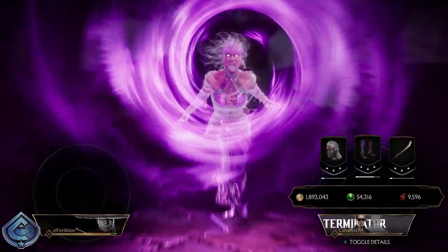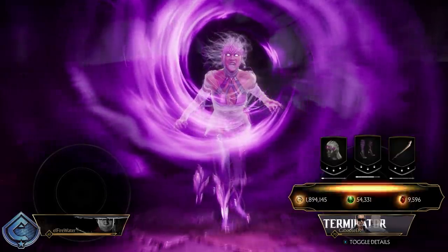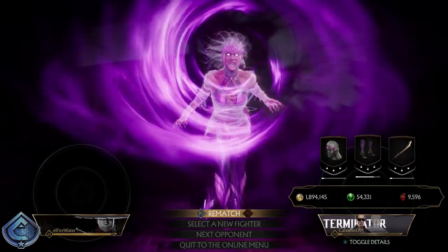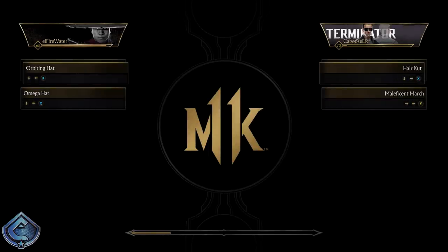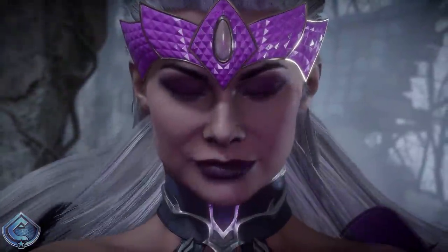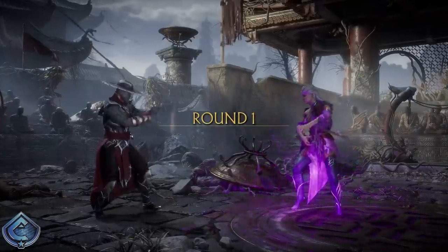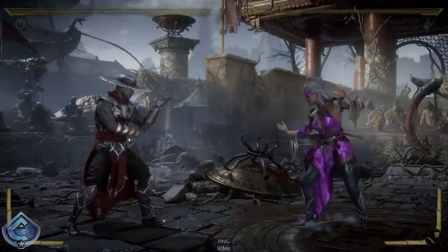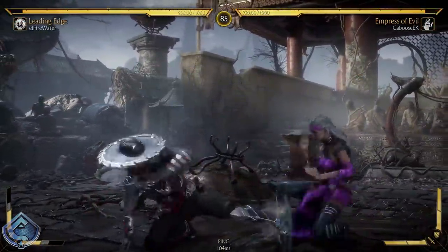We got our first win with Sindel! She's fast. What I like about the character is what I always gravitate towards: they have a low that you can combo into strings — a low starter you can combo into — and an overhead you can combo into. Nightwolf has it, and that's why Nightwolf ended up being pretty much my main. Sindel has it as well — the forward 2-1 is an overhead and the back 3-4 is a low, so it's good.